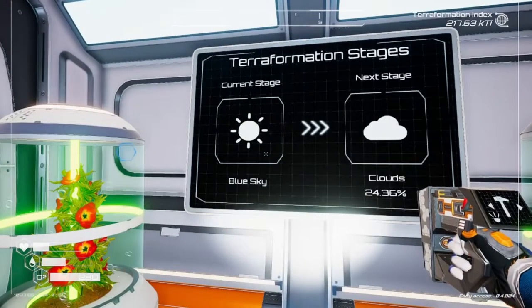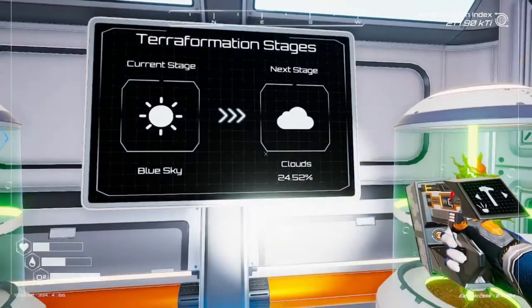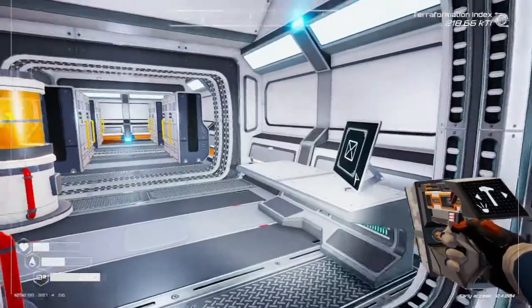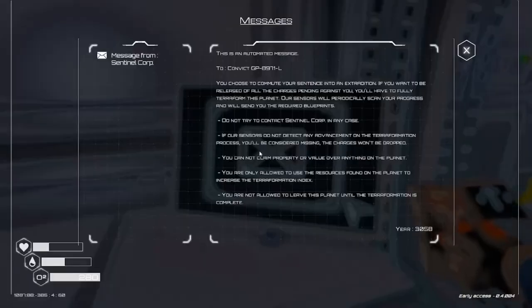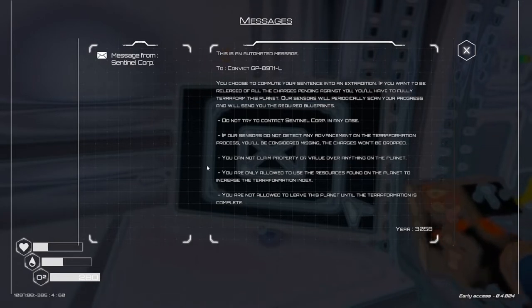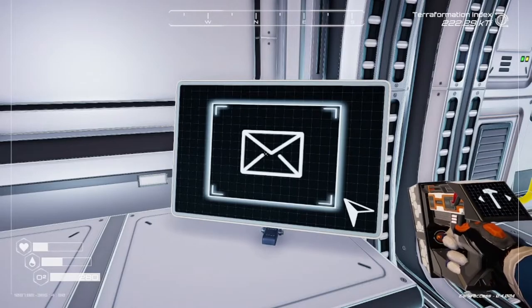Current stage: blue sky. Next stage: clouds. We reached blue sky — I didn't even notice! It's not showing on our helmet anymore. Let's read the transmission: 'This is an automated message to convict GP8971L. You chose to commute your sentence to an extradition. If you want to be released of all charges, you'll have to fully terraform this planet. Our sensors will periodically scan your progress and send you the required blueprints. Do not try to contact Sentinel Corp. You are not allowed to leave this planet until terraformation is complete.' So we do get to leave — pretty neat!